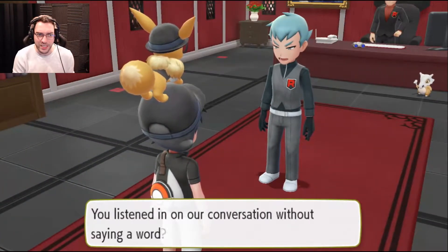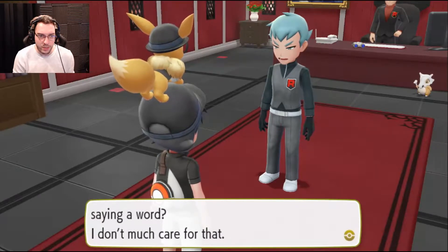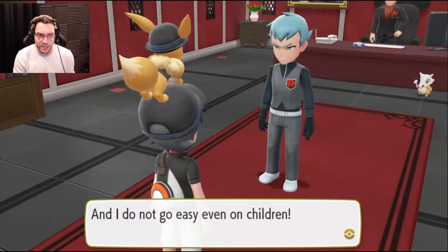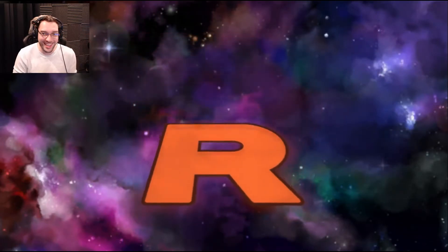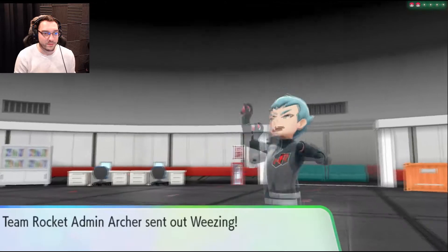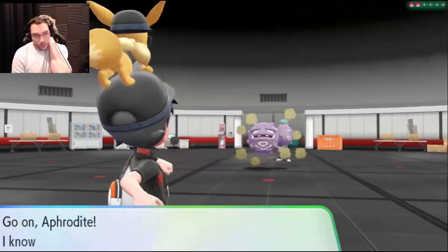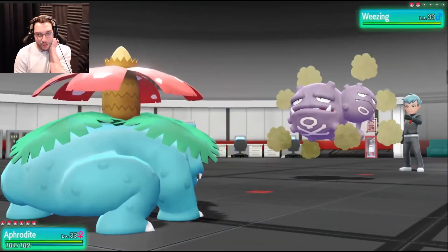What is a child doing here? You listened in on our conversation without saying a word — I don't much care for that. I am Archer, an admin of Team Rocket, and I do not go easy, even on children. He seems like a catch. You were challenged by Team Rocket admin Archer. He sent out a Weezing. Well, we're not super well suited to take him on, but we'll figure it out.